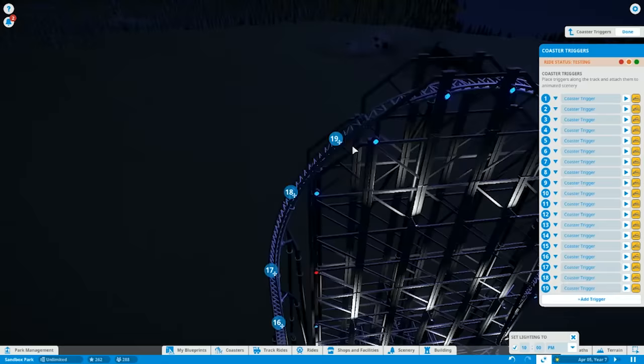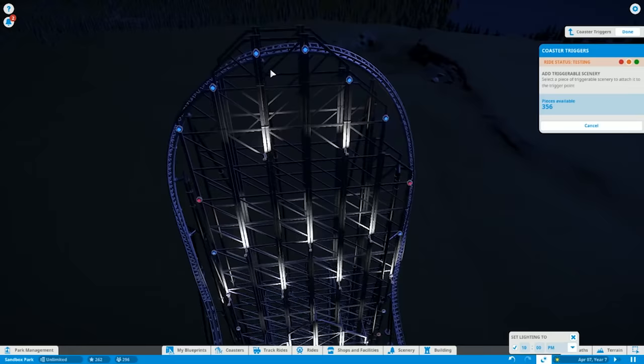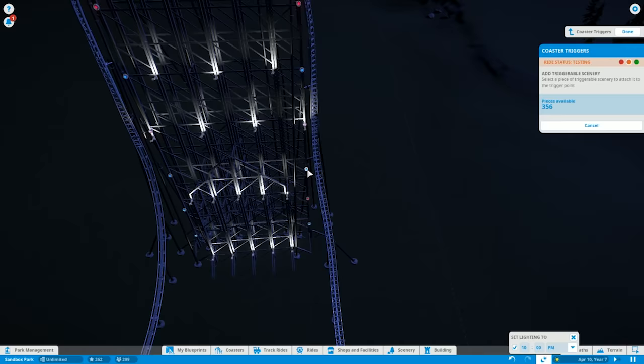Now as you can see, I'm making these lights triggerable. As the coaster goes up the incline, these lights turn on, and as it goes down the rest of the lights turn on. I want to commend the developers on these triggerable items because they're just so intuitive and easy to implement. If the timing is off on something, all you have to do is drag the number that item is associated with on the track forwards or backwards to put it forward or back in time. It's just so easy and the timing is just so good.